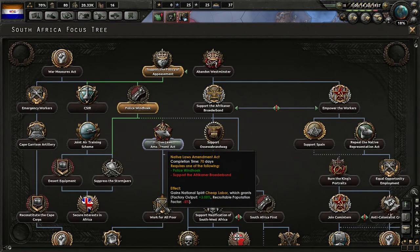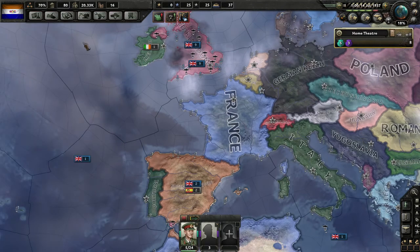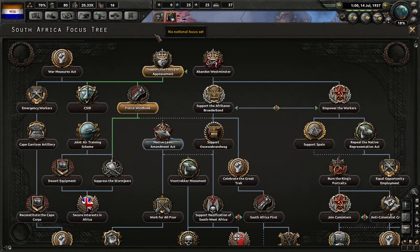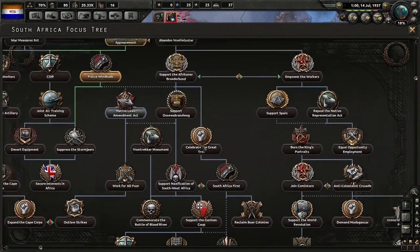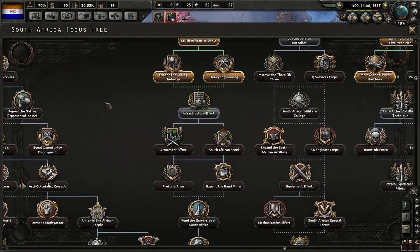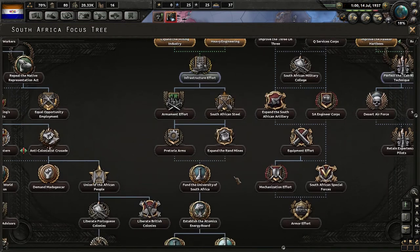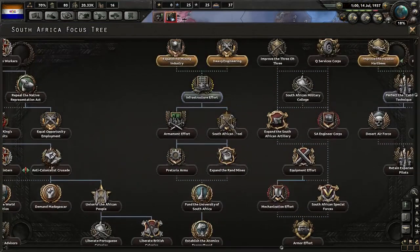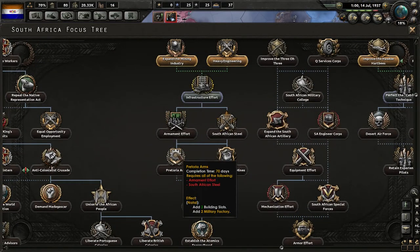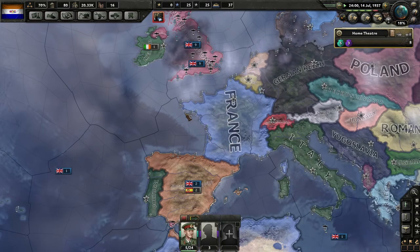Our recruitable population factor would drop because we're still on volunteer, so we'd have to get that buffed up somehow. We don't have that much manpower right now. Since we want to be building ships, we're going to be needing that. We'd better get down here and get more of our research slots, plus it'll give us some steel.